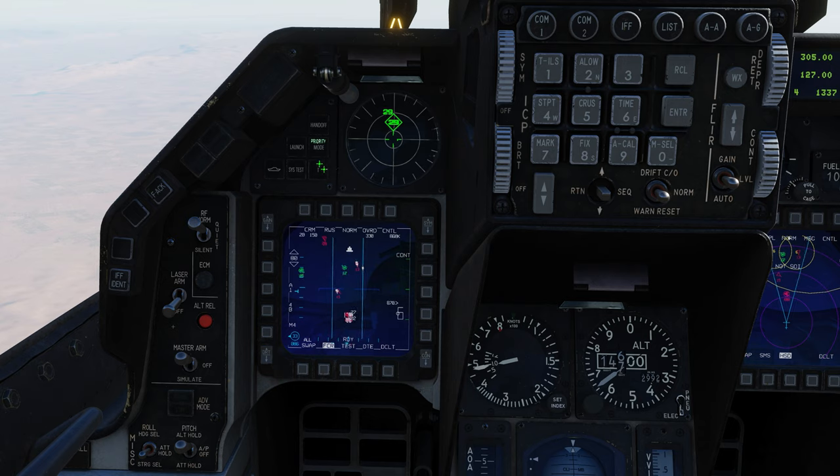Next is the T button — target separation. Much like we can spread out radar contacts on the F-18, we can do the same on the F-16, but you must press and hold this button. You'll see the contacts separate from each other, but the azimuth becomes inaccurate for everything except the highest priority track — the one with the diamond. Its azimuth will not change when pressing target separation. Once you let go of the button, everything returns back to normal, so it requires a sustained press.